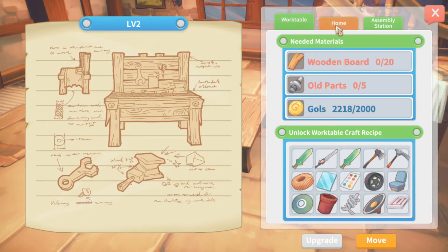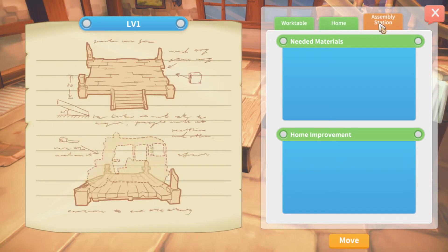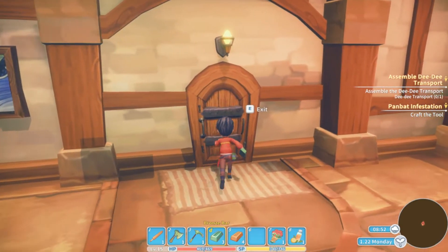Here we go — level 2, what do we need for a level 2 work table? Oh, we can upgrade our house and the assembly station too. That's really expensive — 10,000 gold to upgrade our house. We can't afford that. The work table is the most important thing right now — 2,000 gold, we can afford that barely. We need five old parts and 20 wooden boards, and it unlocks all these recipes — one being the seat and the tire. Also the cassette and the speaker to make the boom box!